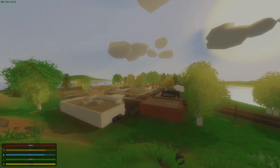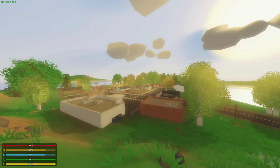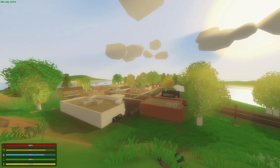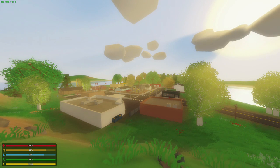Hey guys, MeLikeBigBoom here, and welcome to Unturned 3.11. Today's update is huge — it's like the biggest update we've gotten so far. It might not contain very many physical things that were changed in the game, but Unturned has been swapped to a new engine, Unity 5, the newest version of Unity.